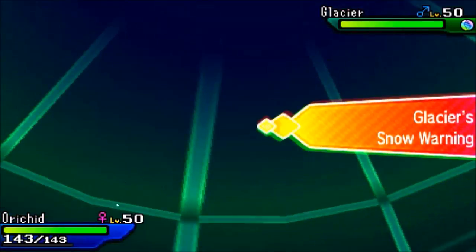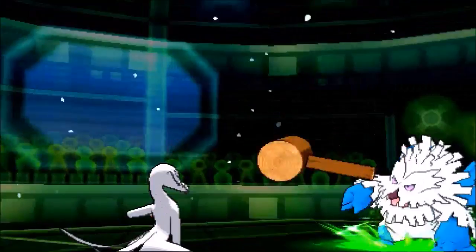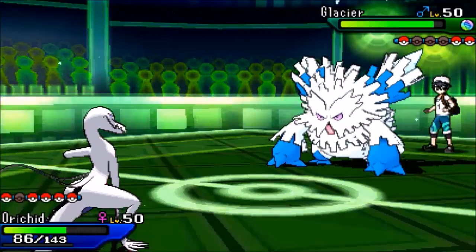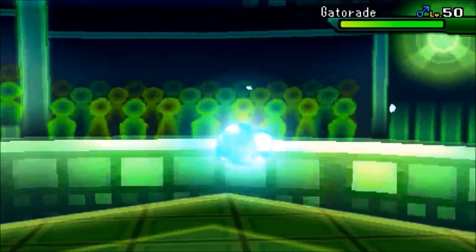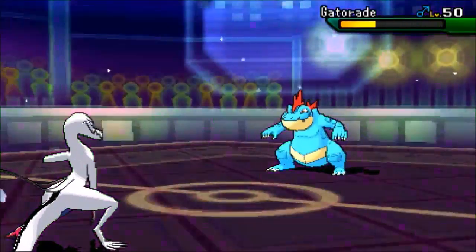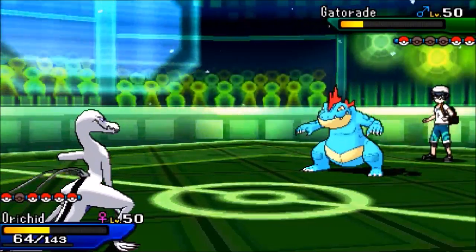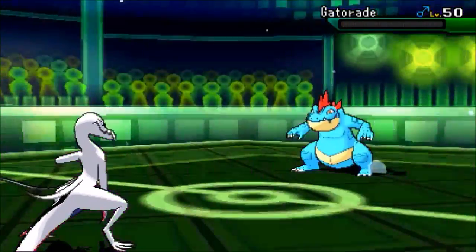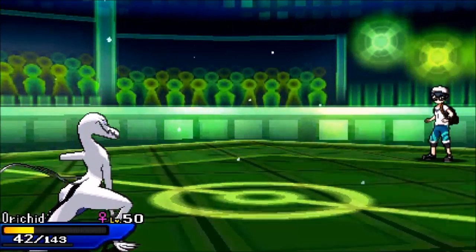Mega Abomasnow comes in. We're not in a good spot - I don't feel like taking a Wood Hammer and Aura Sphere isn't in KO range. So I switch to Celesteela - a shiny, super legit Celesteela. I predict a Wood Hammer or Blizzard anyway. He goes for Wood Hammer, and for being four times resisted it still does about 25% - ouch. He's going to switch out, so I predict that and go for Sludge Wave. Abomasnow would still be in KO range. The only way Feraligatr can KO me from this range is Aqua Jet - and it doesn't have it. Why would a Dragon Dance Feraligatr run Aqua Jet? We snag the KO, which is really, really good.